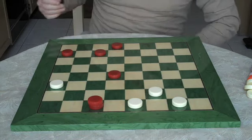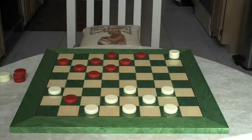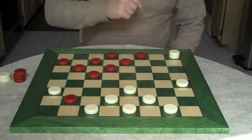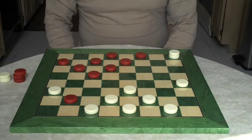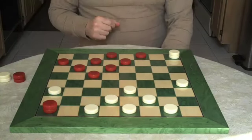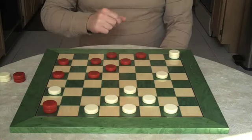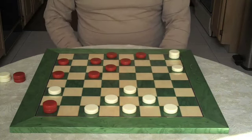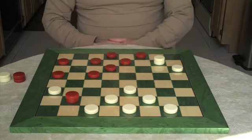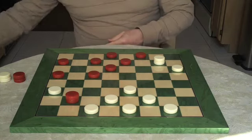We're going to go over the correct continuation. The correct move for this position is 24 to 20. A possible follow-up is 25 to 29, again the king. 20 to 16. 9 to 13. 16 to 12. 29 to 25. 4 to 8. Both sides are equal — you can practice from here. This is a good game and a good time to start your journey.